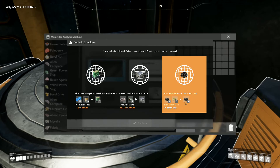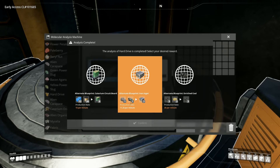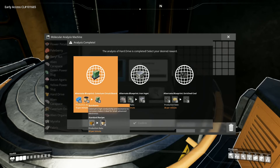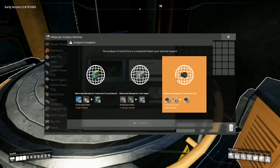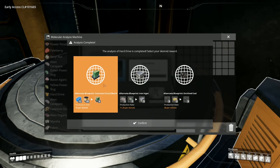The options are: alternate blueprint enriched coal — sulfur and coal, there, compacted coal — a much more efficient alternative for coal used as fuel. That is copper ore alternate iron ingot — one iron ore and one copper ore gives three iron ingots. Or there's quickwire and caterium circuit boards — standard recipe is 12 copper and 6 oil, and this one uses caterium wire which we don't seem to use a lot of. I'm thinking the coal option could be pretty cool — we've got other fuel generators we'll be getting later as well, so we'll take the compacted coal for now. Confirm — okay, so I've got another one available at some point.